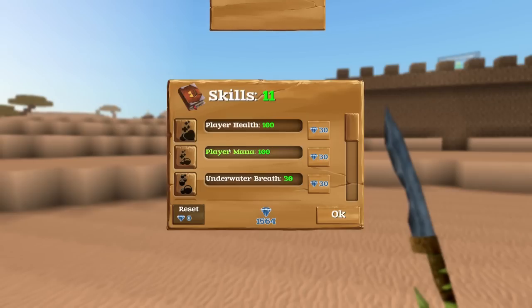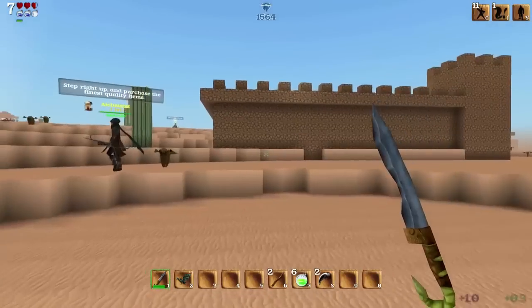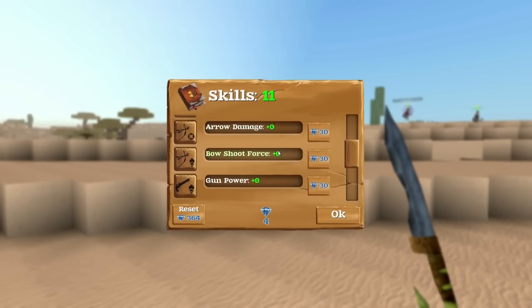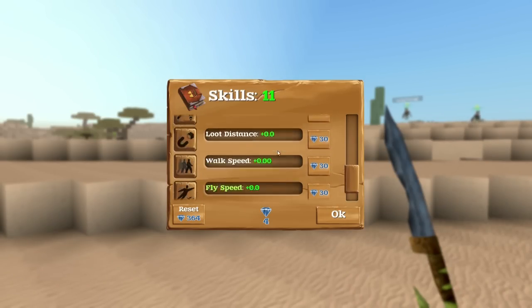Someone said something about my skills up in the top right — I do see that I have different things I can activate with hotkeys. Oh god, that sounded so satisfying. Don't you want to hit that a million times? There were other abilities — oh, you're right, I didn't even notice the scroll wheel.